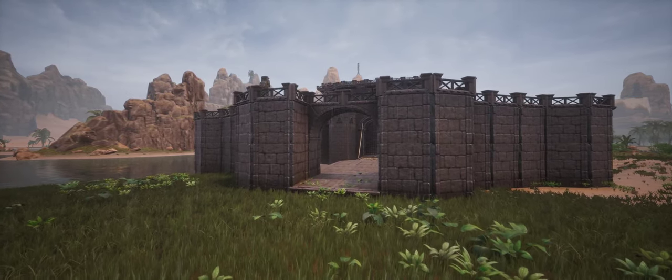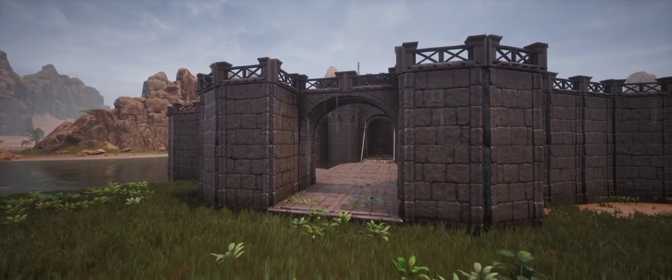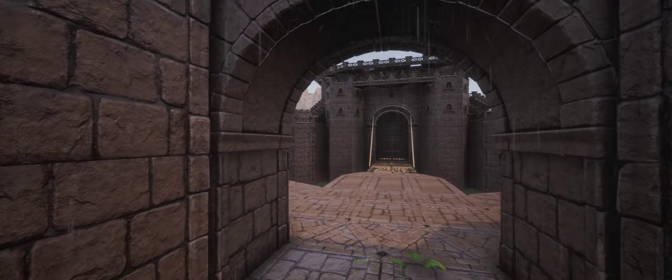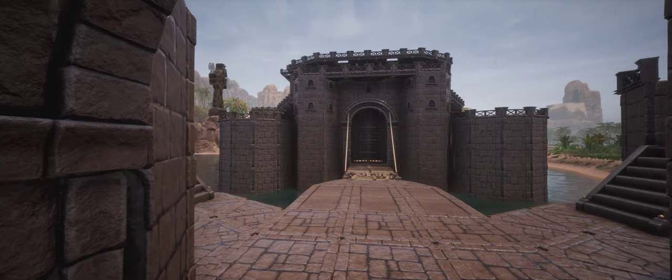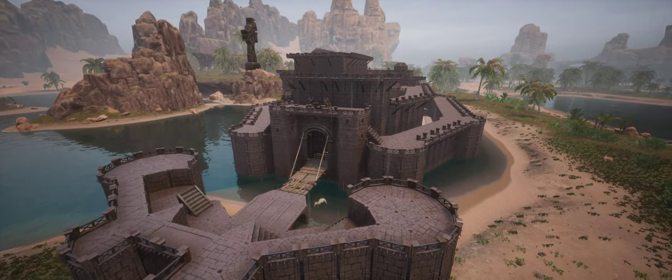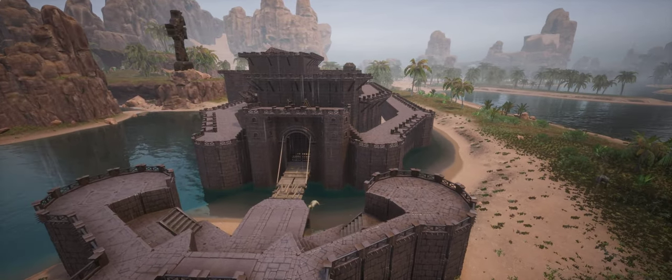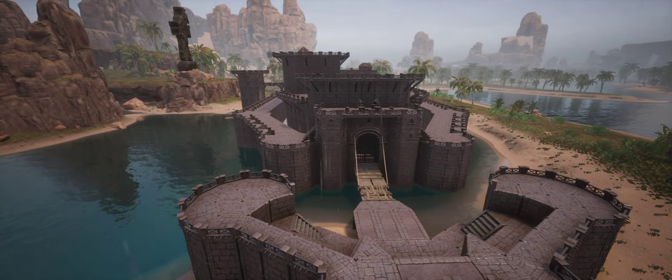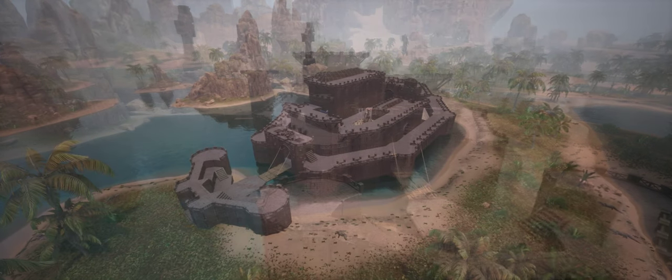Hello everyone and welcome to another Conan Exiles castle building tutorial. This time around I'll be making a good old European concentric castle. The definition of a concentric castle is very broad — as long as there are at least two full rings of curtain walls, one inside the other, the castle is considered a concentric one.